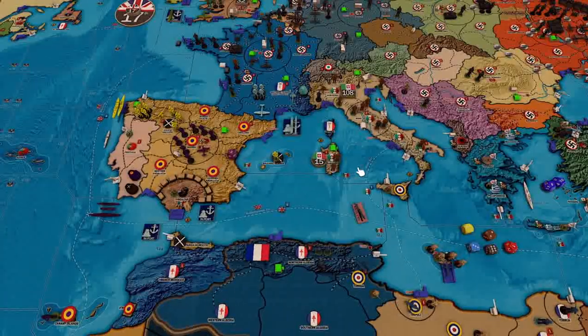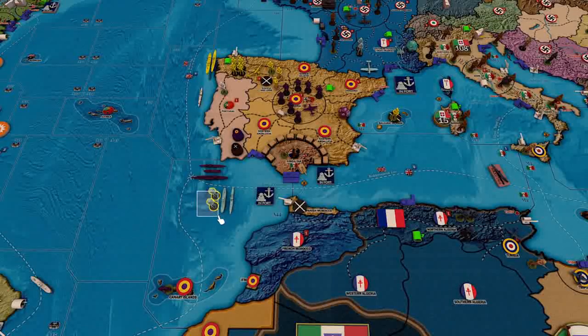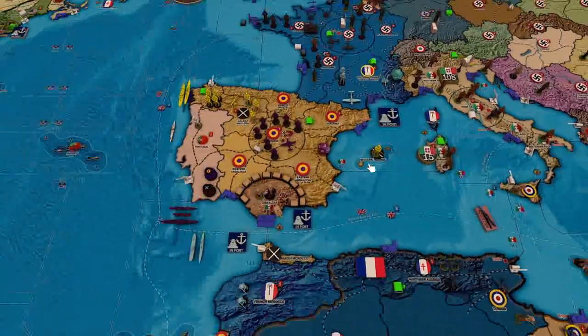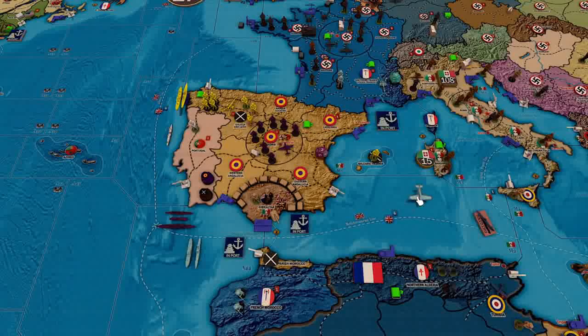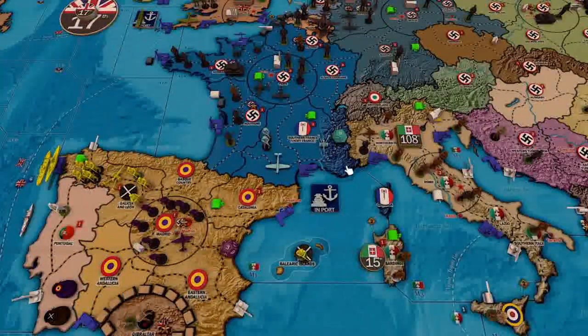Let's do Spain and France first since that's a little easier. Vichy France is actually going to do something this turn. We're going to take our fleet, go 1-2 over to here, and naval invade French Morocco. Vichy France is going to send their fighter over just to help in case that sub wanted to come out. I talked to Arbubs, he said no, so that should be pretty easy. We'll do the recruitment roll, but a 10 isn't going to cut it, so that's it for them.